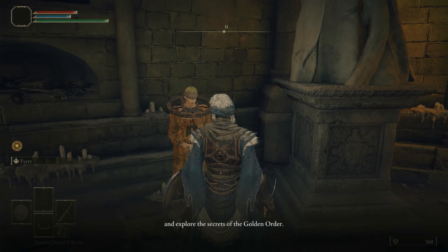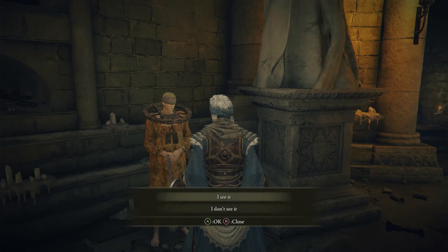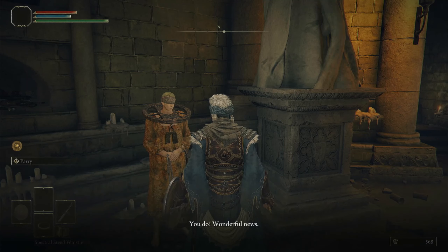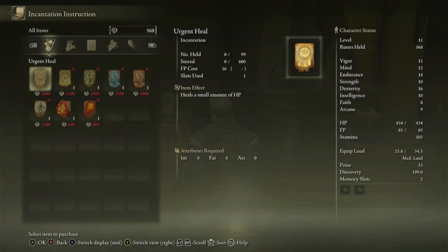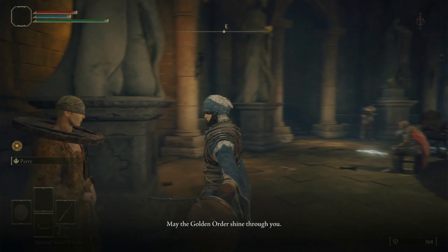At the Roundtable Hold, this guy teaches incantations. Some really good ones: Heal, Urgent Heal — yes, especially if you're having trouble, always grab Urgent Heal. It just gives you basically another flask of crimson tears. Heal is even better but takes longer to get off. Flame Sling is really good — that gives you a ranged attack. Definitely, if you're playing, I would say probably at this point Urgent Heal and then Flame Sling. You're going to use Flame Sling for 50% of the game.